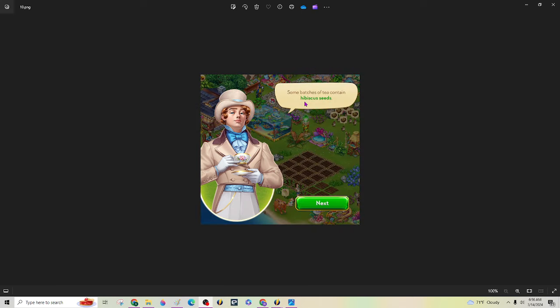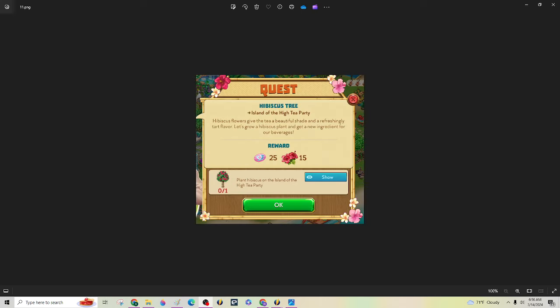He's going to tell you that hibiscus seeds come from some of the tea you're growing in your garden. So if you're low on hibiscus seeds and need them, you need to plant and harvest more tea. At that point, the island opens up and tells you to go over and plant hibiscus on the festival island.